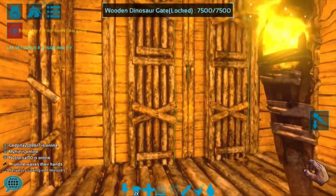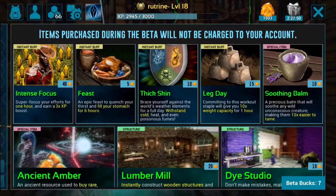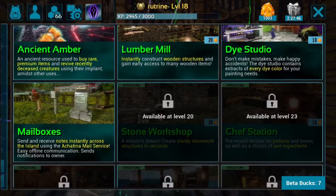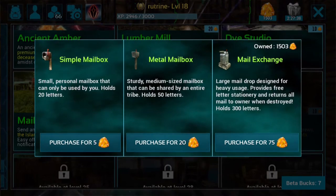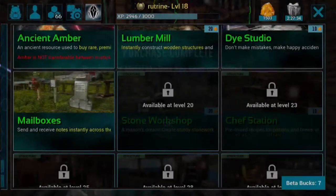You can purchase mailboxes from the shop menu. Mailboxes are a cool new addition — an ARK Mobile exclusive structure. Using the mailboxes, you can send mail to anyone close to your base. The shop describes mailboxes as: send and receive notes instantly across the island using the Akatina mail service, easy offline communication, sends notifications to owner.